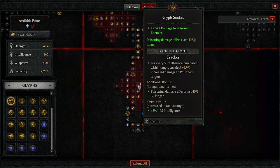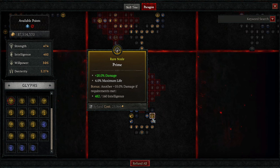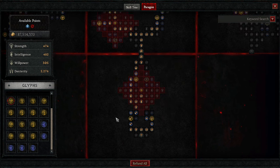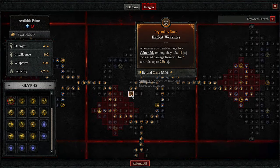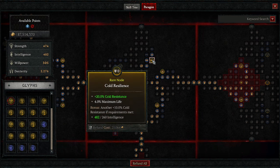We grab max life nodes because they're important and also give damage resistance. On the second board we have Exploit Weakness — an amazing node. When you deal damage to a Vulnerable enemy, which is all of them with this build, they take increasing damage from you up to 25% multiplicative.